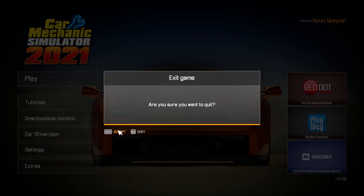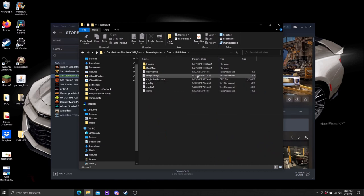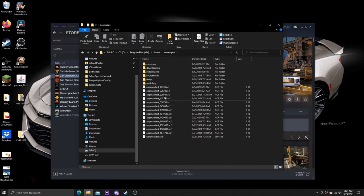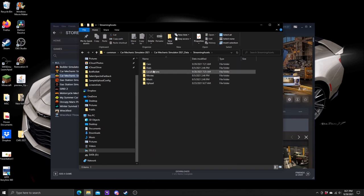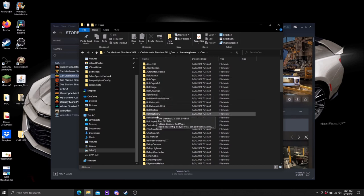We're going to exit the game and go into the game files themselves. The car files are located here: C drive, Program Files (x86), Steam, Steam Apps, Common, Car Mechanic Simulator 2021, then Car Mechanic Simulator 2021 Data. Underneath that you'll have Streaming Assets, and under there you'll have Cars. This is a list of all the cars already in the game. Find the Bolt Roulette right here.